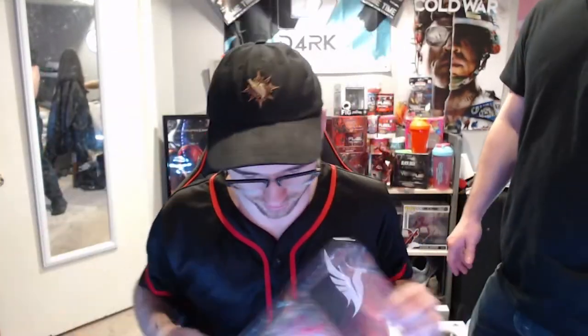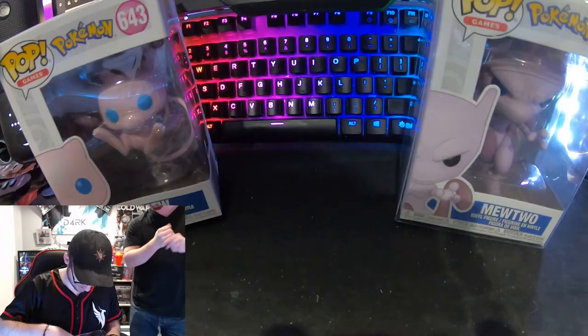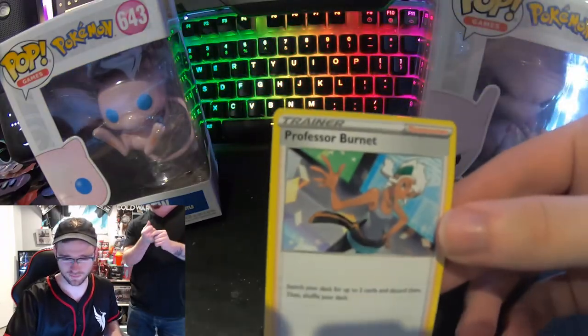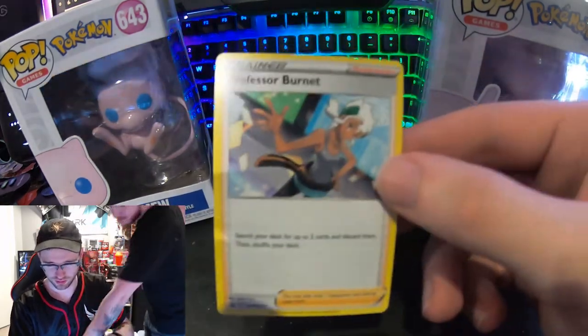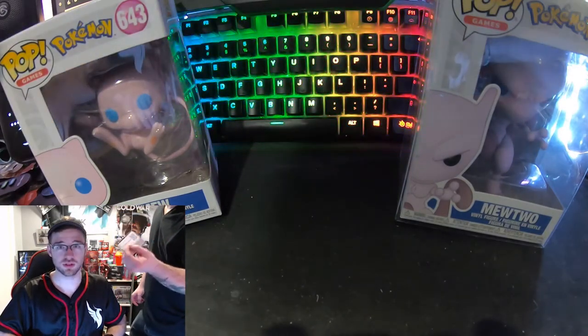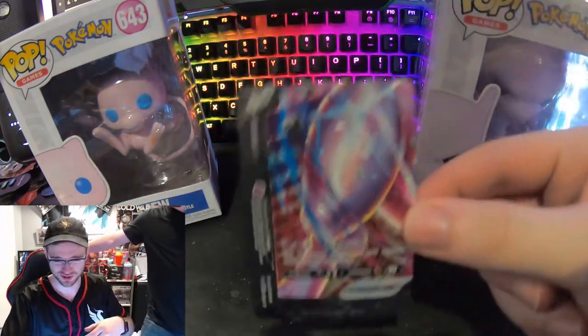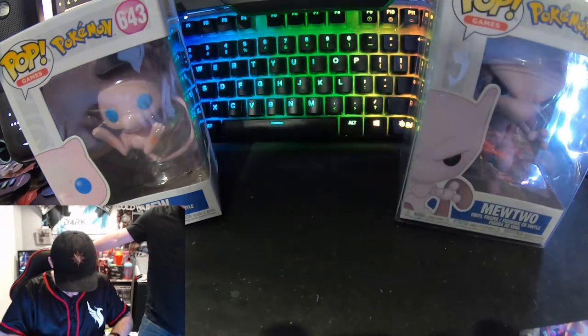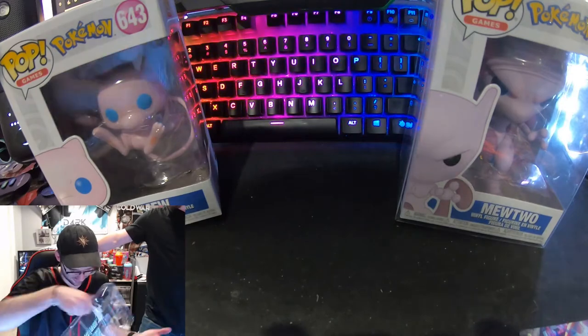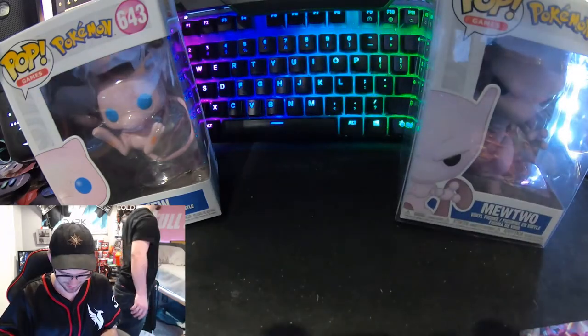I want to frame it — Mewtwo was like the biggest deal when we were kids. Oh what the heck, there's a trainer card in here. I gotta make sure I'm recording on the GoPro. Here are the vUnion pieces: left leg, right leg and tail, and the head.